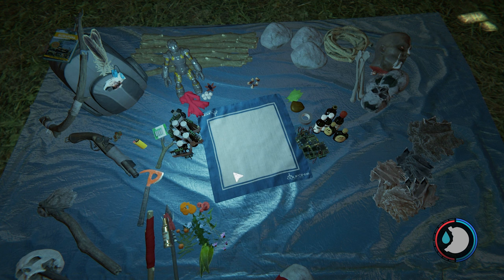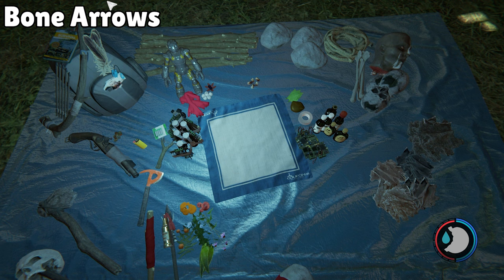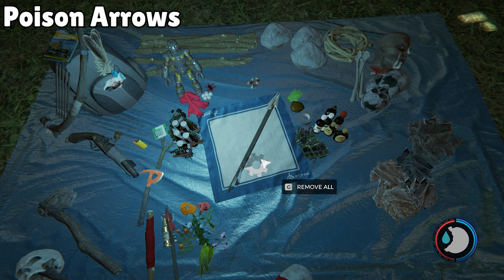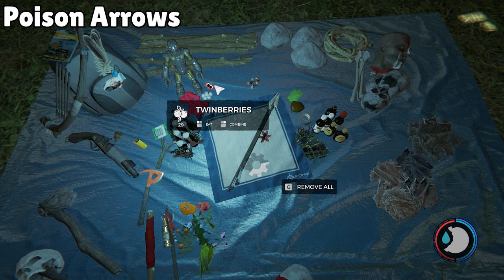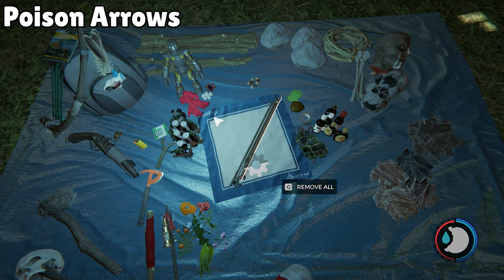Moving on to the arrows and projectiles section. To craft five regular arrows, you need one stick and five feathers. Bone arrows do 40% more damage but are more expensive: one stick, five feathers, and five bones. For five poison arrows, take any arrows and add four twin berries, four snow berries, one Amanita mushroom, or one Jack mushroom — lots of ways depending on what fauna you've picked up.